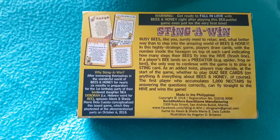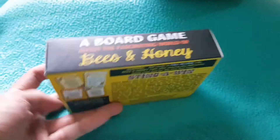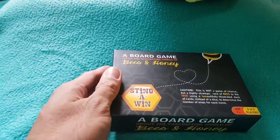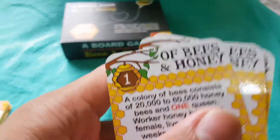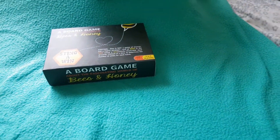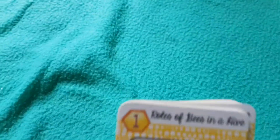If you've been playing Stingowin, you must be familiar with this. For a quick recap, Stingowin is a board game about the fascinating world of bees and honey. You have three decks of cards: one is about how bees make honey, another deck is trivia about bees and honey.